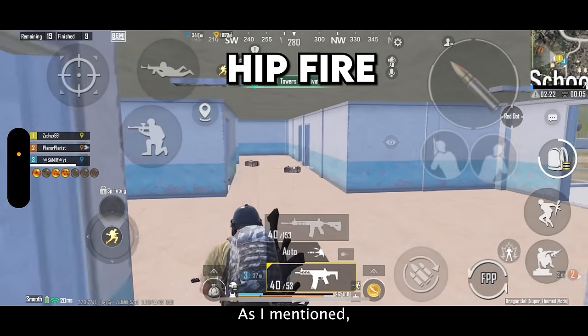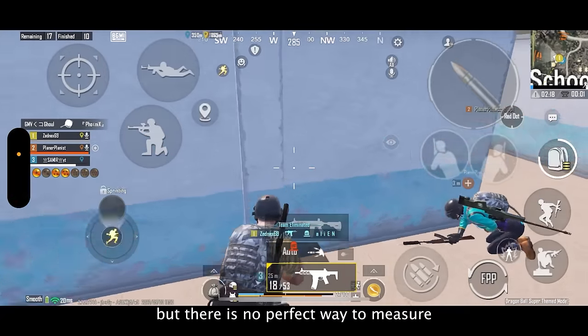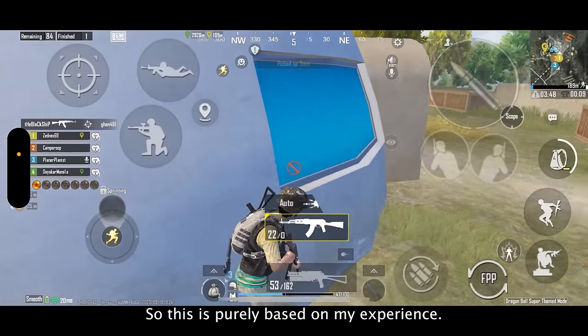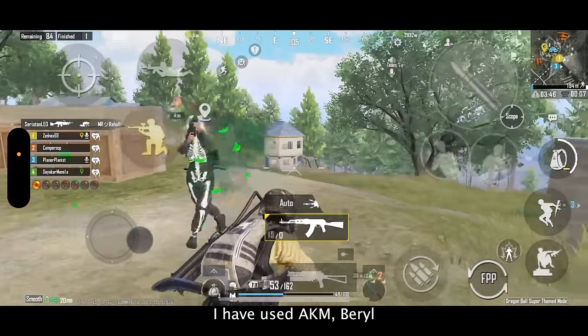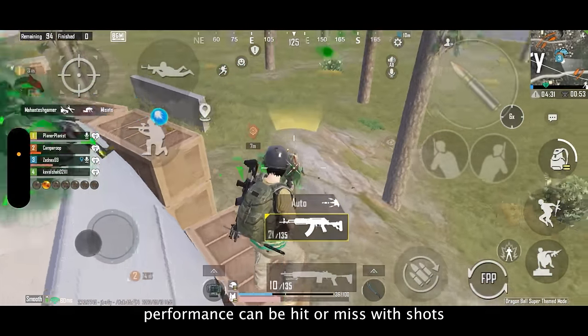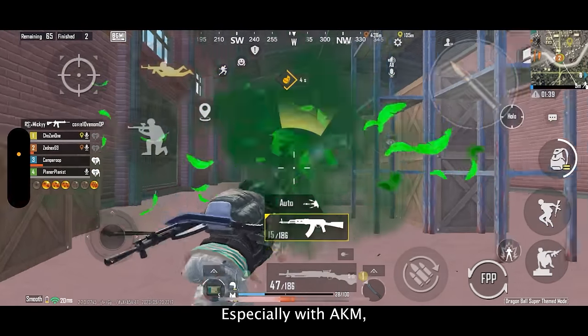Spraying with Honey Badger will be accurate and stable if you master its recoil pattern. Now the hip firing — as I mentioned, Honey Badger has the best hip fire in any rifle, but there is no perfect way to measure or compare hip fire with other weapons, so this is purely based on my experience. I have used AKM, Barrel, and many other assault rifles, and their hip firing performance can be hit or miss, with shots connecting unpredictably.